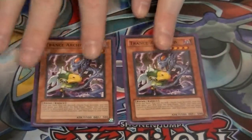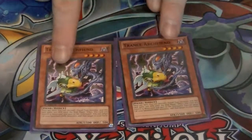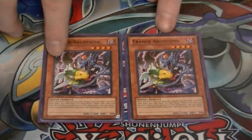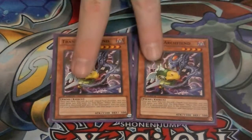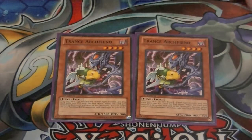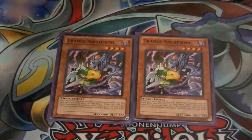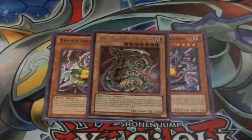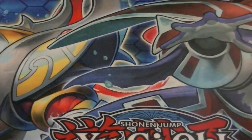Two copies of Trance Archfiend — discard any card, it gains 500 attack, so it's an additional 2000 beater plus it's a fiend, so you can banish it for Gates' effect. You can discard with Beige as an instant rank four, discard your Graaffa — so many good plays there. And one copy of Dark Armed Dragon since this is a dark deck, Dark Armed fits in here really well. That'll round out our monsters.